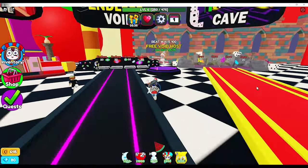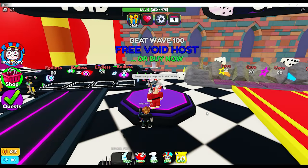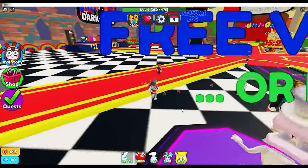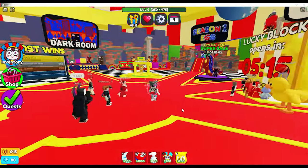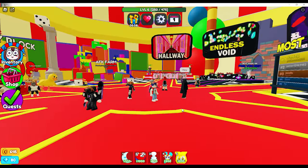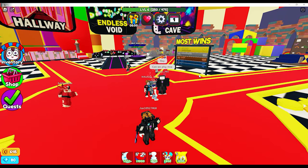The Void Host is over here by Endless. You can beat Endless, which I believe is 100 waves, or you can buy him for 4,000 Robux. It's kind of cool that they at least have that available in case you can't win on Endless. The lucky block opens in 5 minutes, and we're going to hop into a game. We'll go ahead and try medium — the win reward is 200, but I have the double reward so it should be about 400.